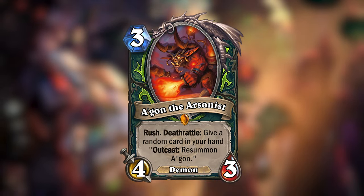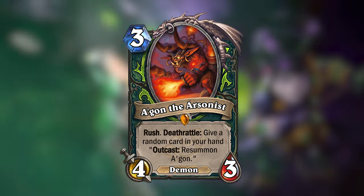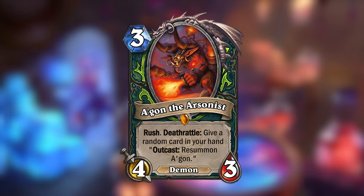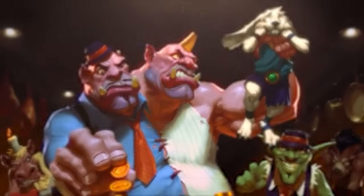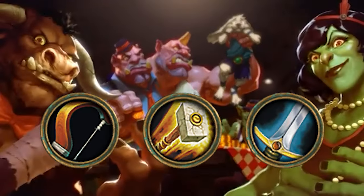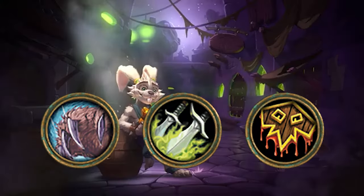Agon is a 3-mana 4/3 Demon with Rush, and when he dies, he will give a random card in your hand an Outcast effect to re-summon Agon. In Mean Streets, every class was part of a gang — Hunter, Paladin, and Warrior joined the Grimy Goons; Mage, Priest, and Warlock joined the Cabal; and Druid, Rogue, and Shaman joined the Jade Lotus.